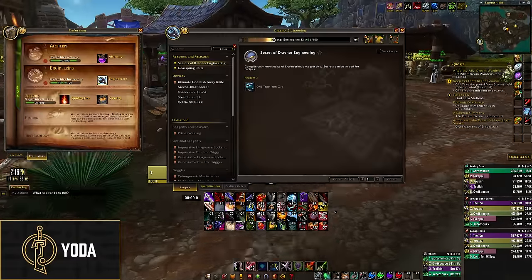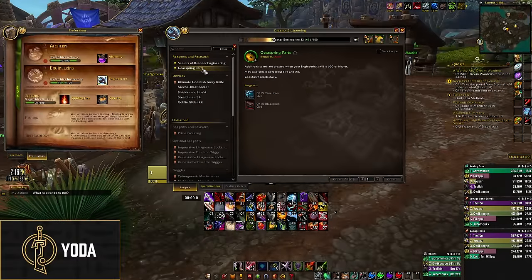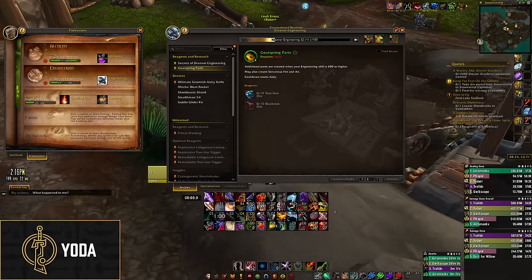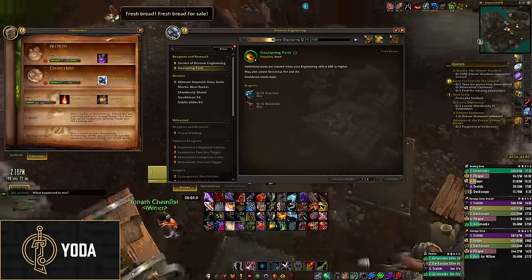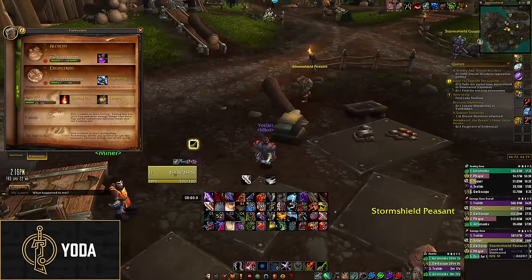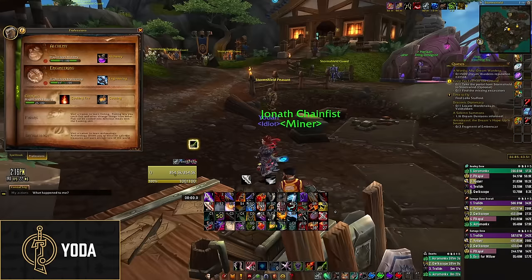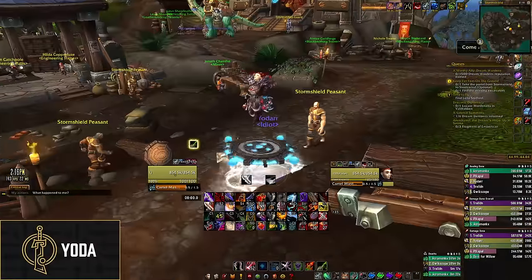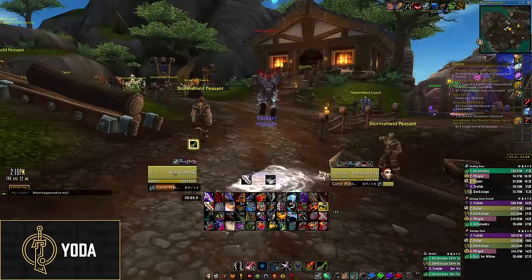Then you go to Draenor Engineering and craft Gear Spring Parts — you need 15 True Iron Ore and 15 Black Rocite, which you can get from the Auction House pretty cheaply. You craft one Gear Spring Parts at any anvil, and from there you can also craft the Ultimate Gnomish Army Knife. You can use that to res out of combat — roughly 50% failure rate, but it seems like 50-50 from my experience.